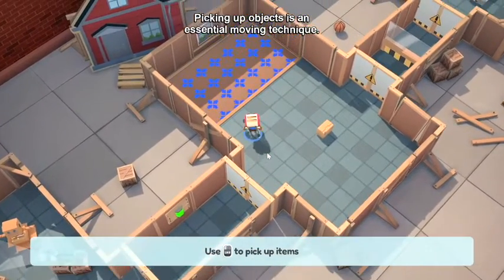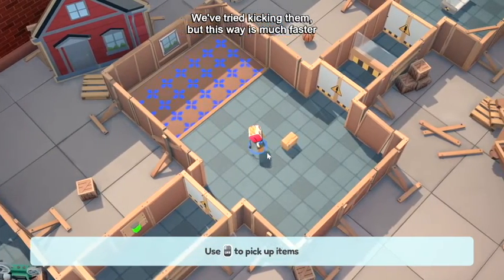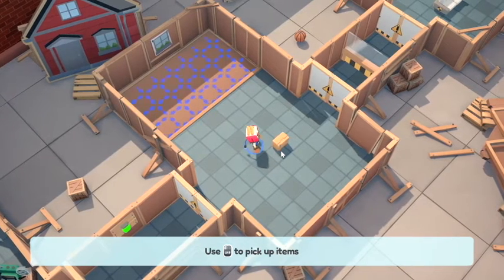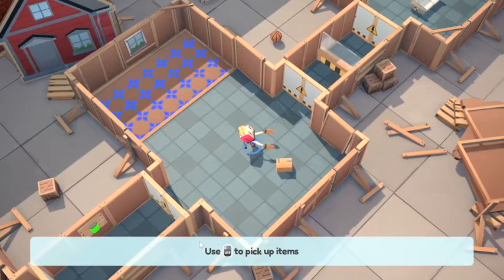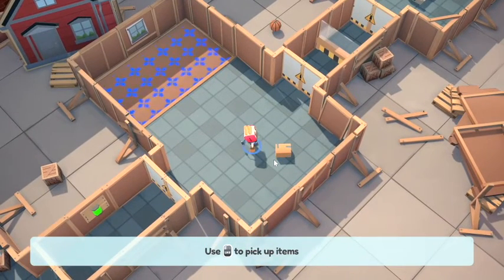Oh, it's a box! So we're going to use the left mouse button to pick up items. These controls are hard — I just want to say, these controls are really hard. How do I pick up this box? While I try, I want to say: subscribe to us on YouTube for more cool content like this, follow us on Twitter for the latest announcements — Twitter.com forward slash Gaming and Tech HQ.